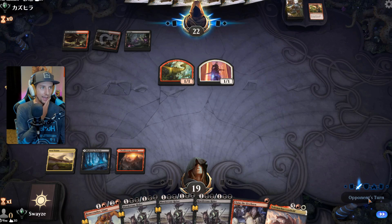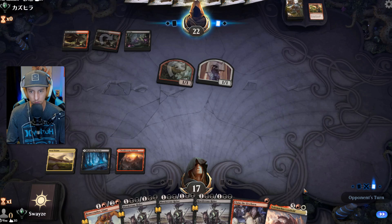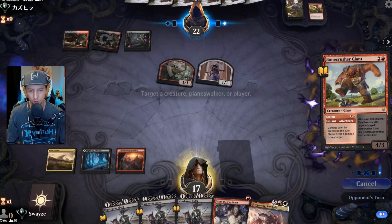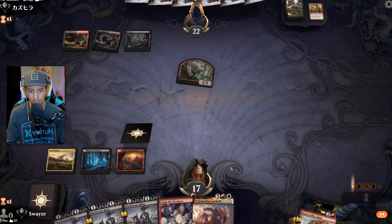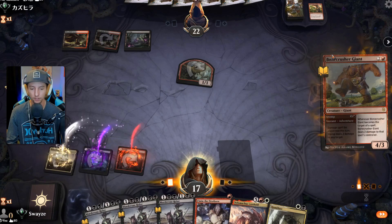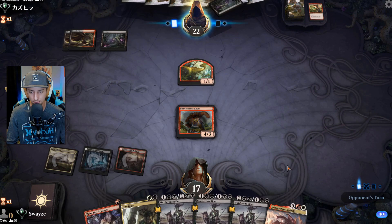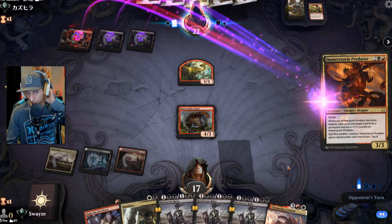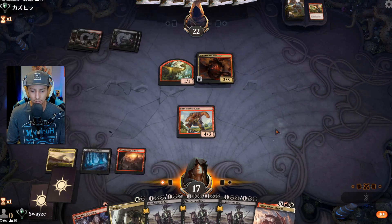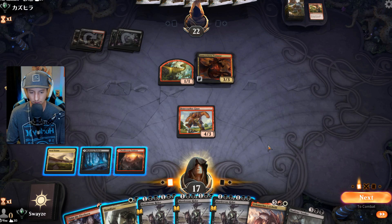We missed a land drop, so we'll play the Bone Crusher. We're hurting on lands — we took a three-land hand. You'd think we would have drawn one by now but here we are. That unfortunately gains indestructibility. We have no good answer because even if we kill the creature with the Murderous Rider, it's going to have to sack a creature and gain indestructibility. The good news is I can make them tap it on their turn.